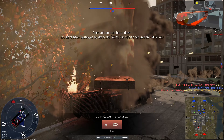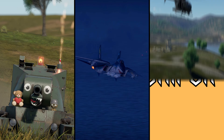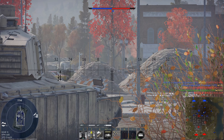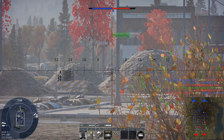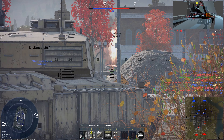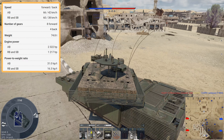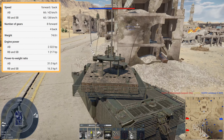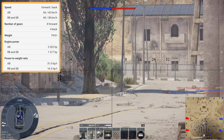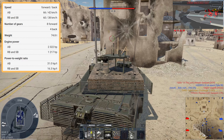With the basic stats covered, let's get into some more depth, starting as always with the engine and mobility. Without its additional Dorchester armor, the original Challenger 2 weighs 64 tons, and combined with the engine it has a power-to-weight ratio of 19 horsepower per tonne. The OES, still using the same Perkins CV-12 producing 1,217 horsepower, weighs in at a whopping 74.8 tons, giving it a power-to-weight ratio of 16.3 horsepower per tonne — similar to that of the American M60.